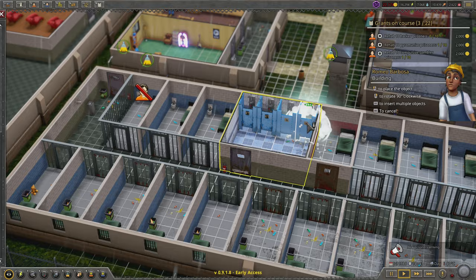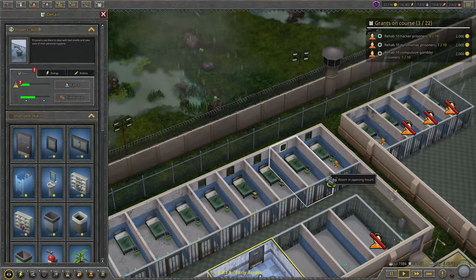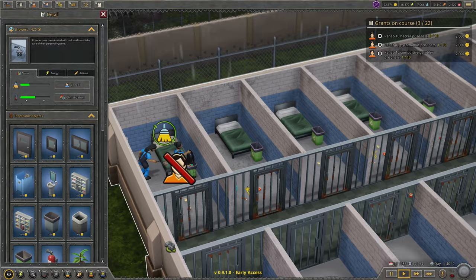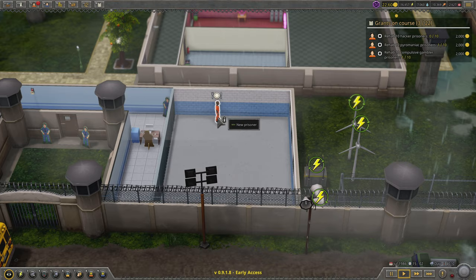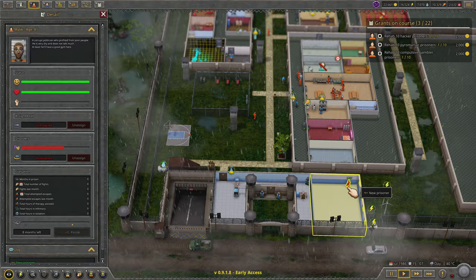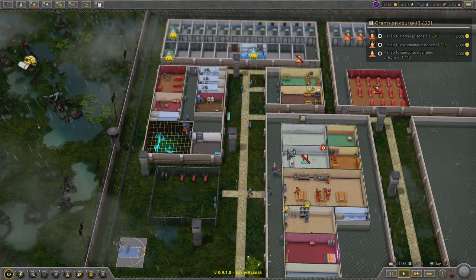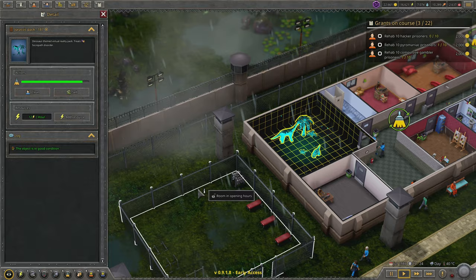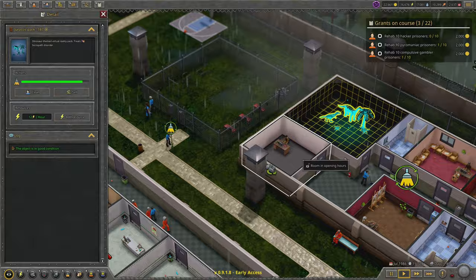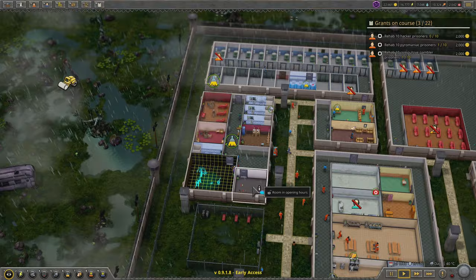A bus of new prisoners has just arrived. At this point I think another shower would be a good idea. Let's take a look at the cells — they do appear to be using the garbage bins, there's stuff in them. But the cells are still super cruddy all the time anyway. I don't really think the bins do anything. I tried, and I spent a lot of money trying. Sociopath — that's going to be something we want to take care of. Let's assign you to a cell.